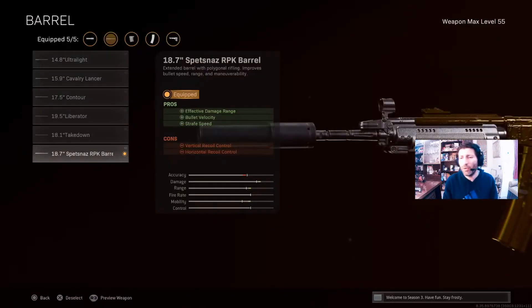For the barrel, go for the 18.7 barrel. It will increase the effective damage range, the bullet velocity, and the very important strafe speed.